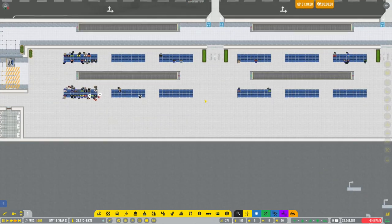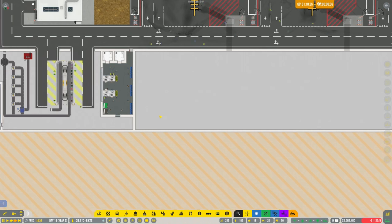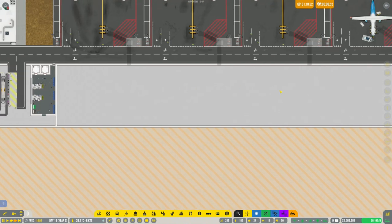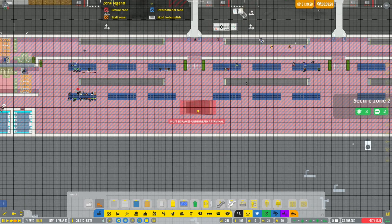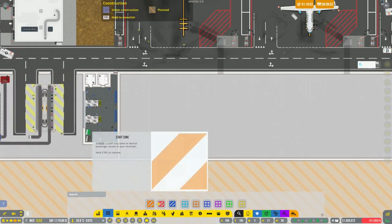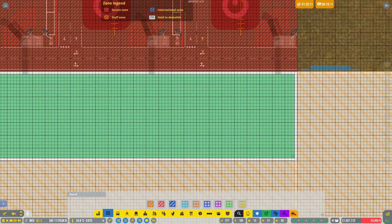What I'm thinking is taking some of this area down here and using it for lounges and retail facilities, then creating more seating space upstairs. That should be a cool use of space. First, I need to make this a secure zone — let's grab this as a secure zone.